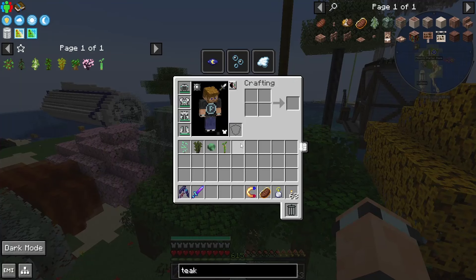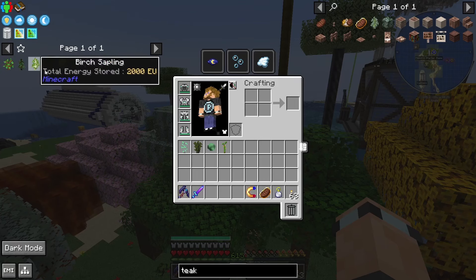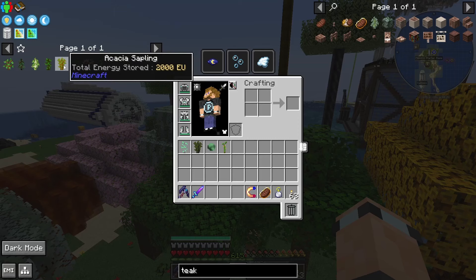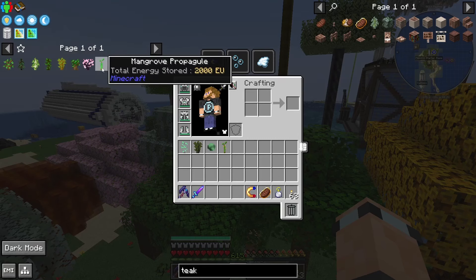There are several different types of vanilla trees that you can get: oak, spruce, birch, jungle, acacia, dark oak, cherry, and mangrove.